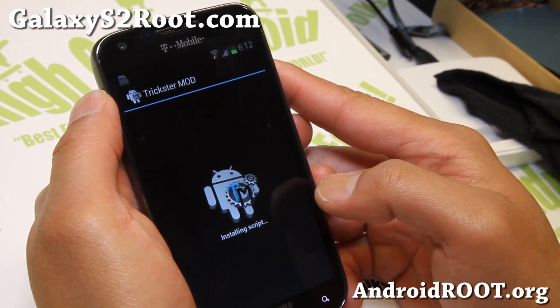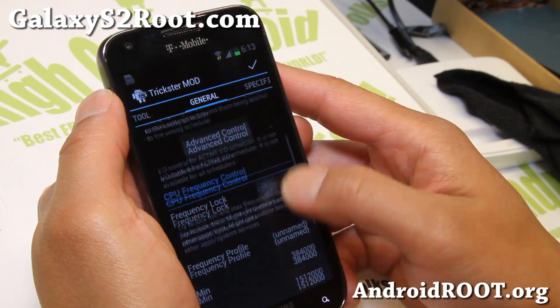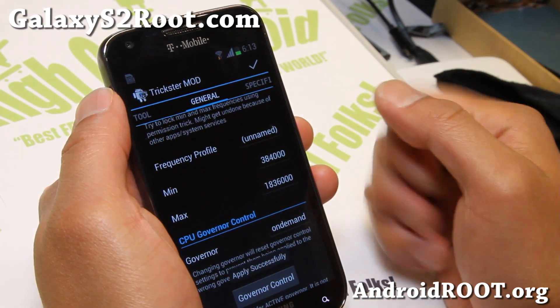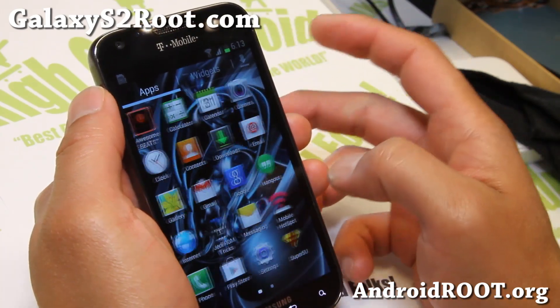This is pretty easy to use. As soon as it's done booting up, just go to General and set your maximum higher. If you want to overclock, you can overclock up to 1.836 — make sure you hit that button. It is fast without even any overclocking.